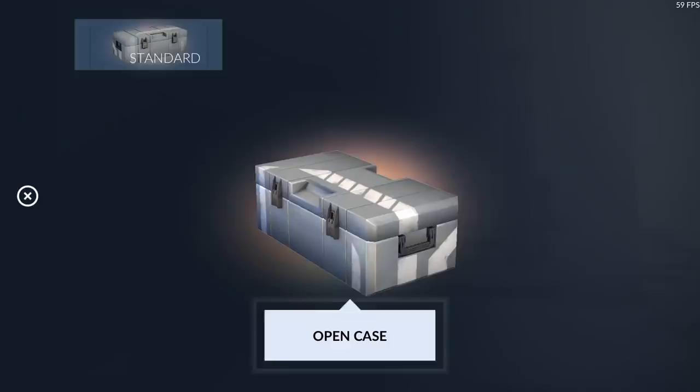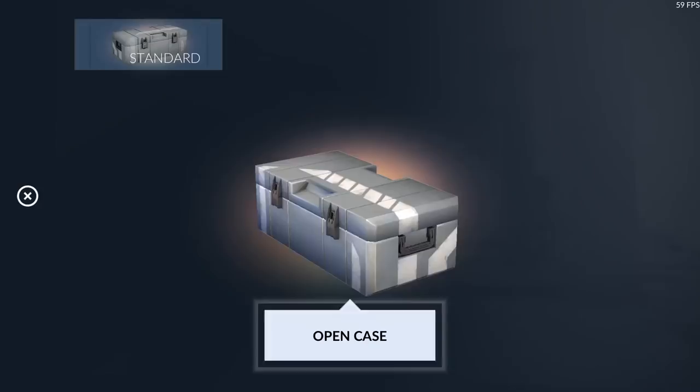We're getting down to the teens already and still haven't got a knife yet — we're getting very unlucky. We did get a nice Tier 4 AK which is dope, but we already have that skin. Oh, we got Wood — that's a pretty nice AK skin, but we already have something like a Tier 2 or Tier 3 which is one of my favorites and I use it a lot even when I have Tier 5s.